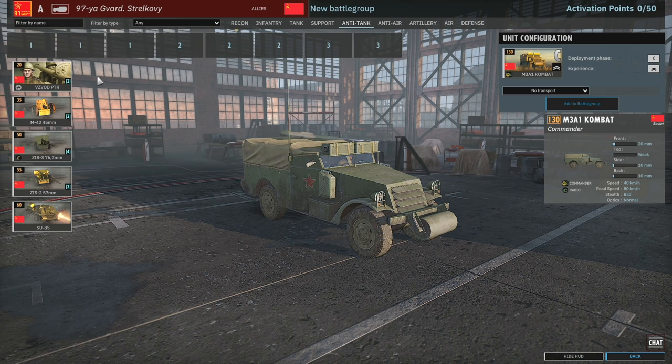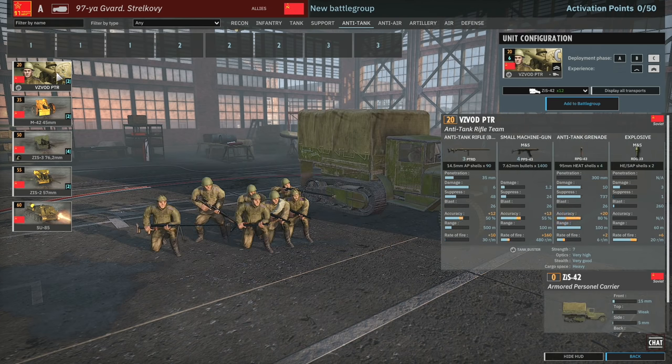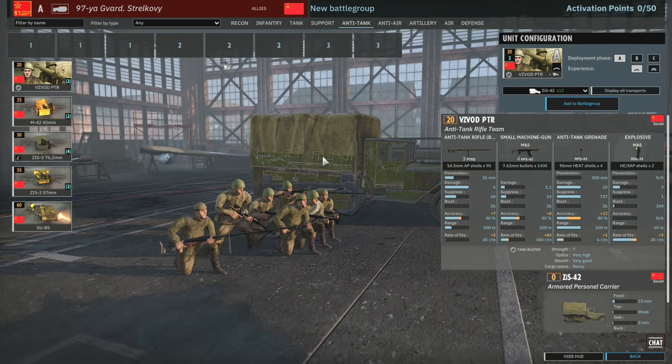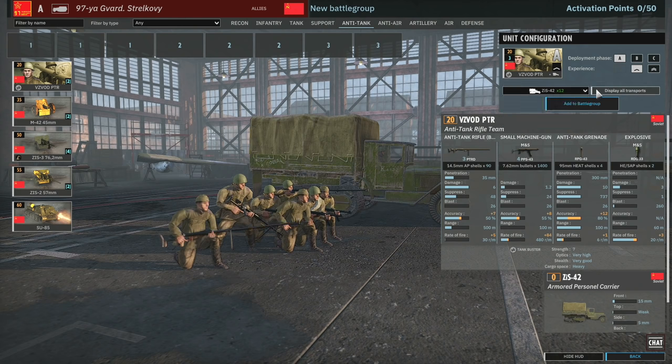Over to the anti-tank. You get cards of the Visivod PTR - these are pretty nice squads, but unfortunately they don't fit into very fast vehicles. If they could fit into a jeep they'd be super strong, but they can't. Three PTRDs is great for transport sniping and killing light armour, but because they can't be deployed effectively from the start of the round, they're not as useful as standard two-man PTRD or PTRS squads.